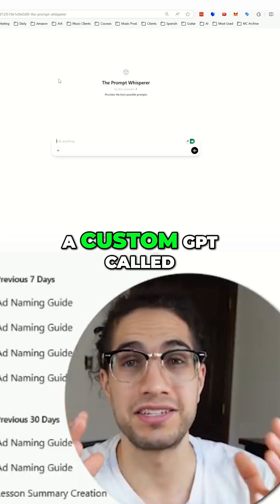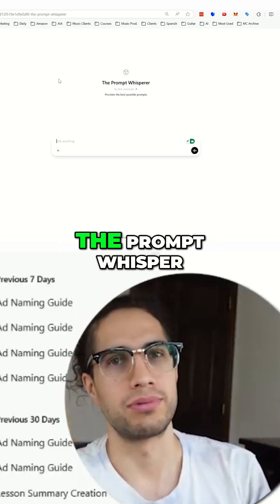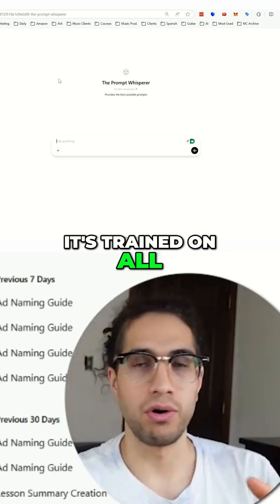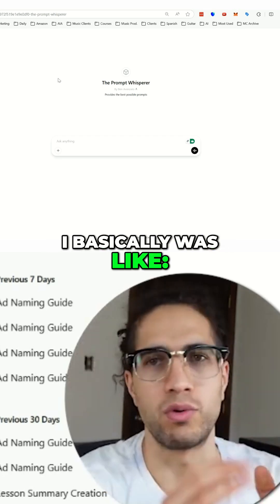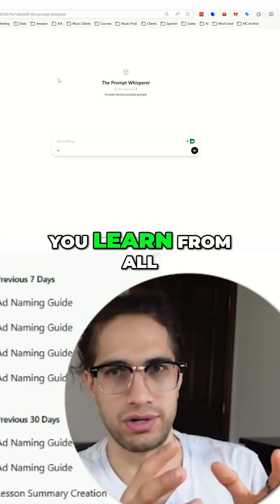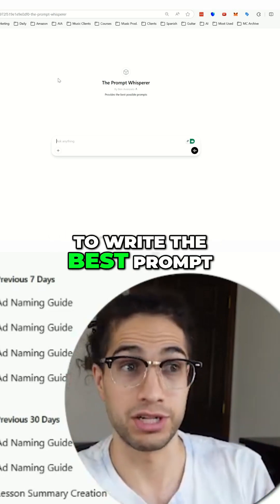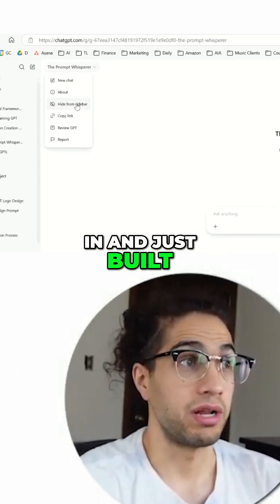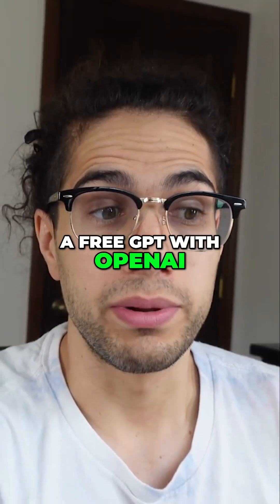I decided to build a custom GPT called the Prompt Whisper, and all it's really trained to do — it's trained on all that data. I basically asked: what's the best prompt to prompt a GPT with all the information you learn from all these sources on how to write the best prompt? Which is pretty funny. And then I went in and built a free GPT with OpenAI.